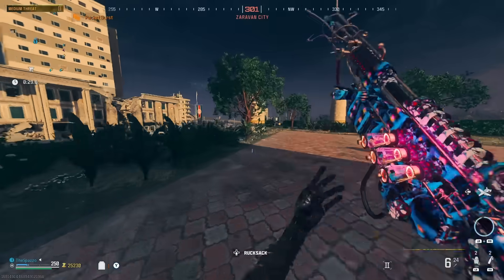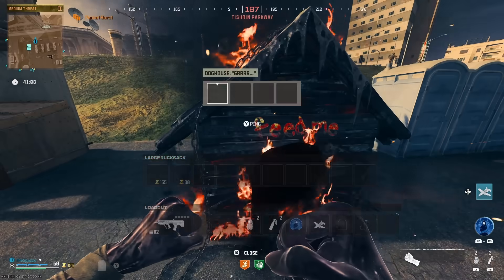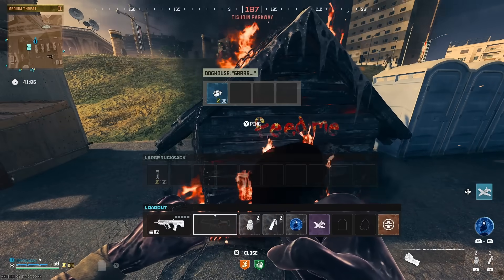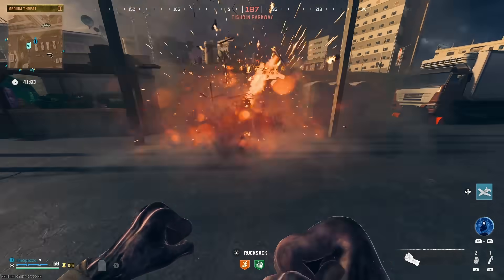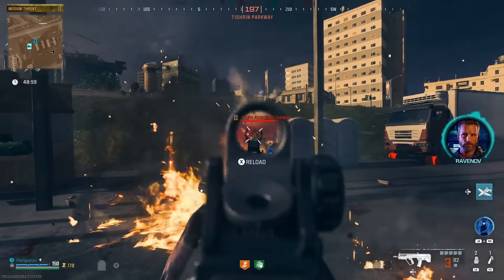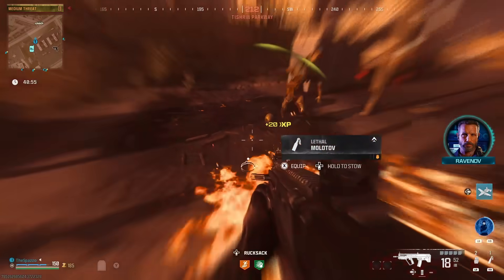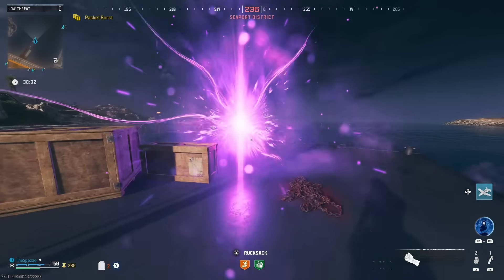Next you're going to need a piece of meat and a molotov or thermite. Once you have both items, head to a doghouse anywhere on the map and place those items inside. This will spawn a hostile hellhound — take him down, which will give you the dog collar.